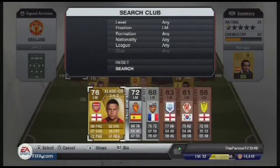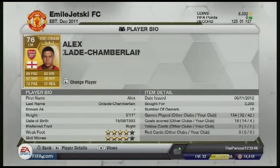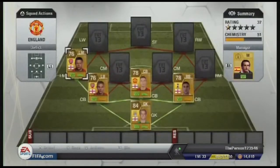In left mid we have another Arsenal player, Alex Oxlade-Chamberlain. He's quite young, with four star skills and weak foot, and he's got 89 pace. He has really good dribbling stats as well. He's 5 foot 11 and he's a talent — he'll just dribble past pretty much anyone.